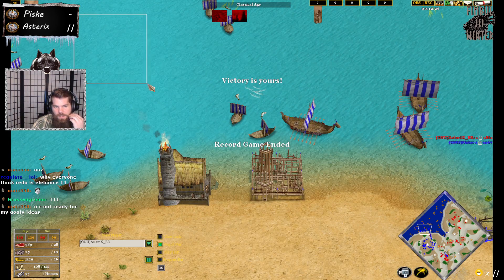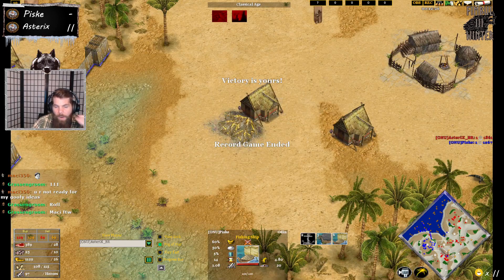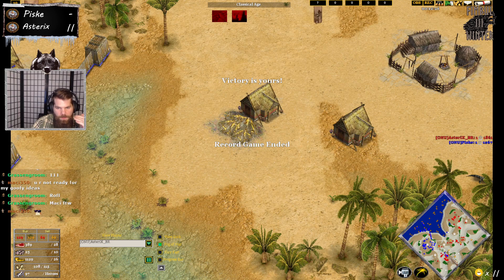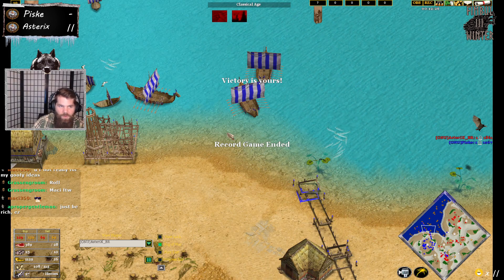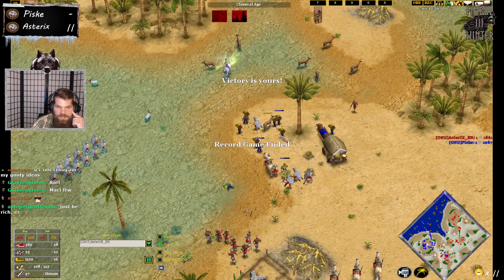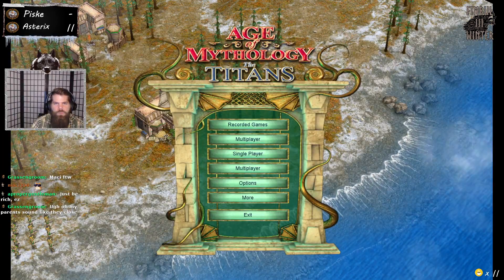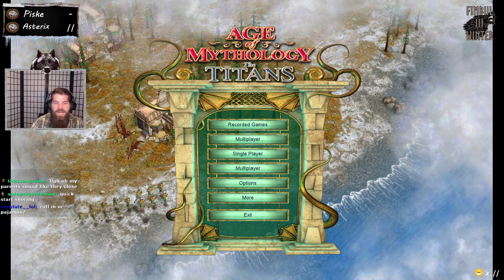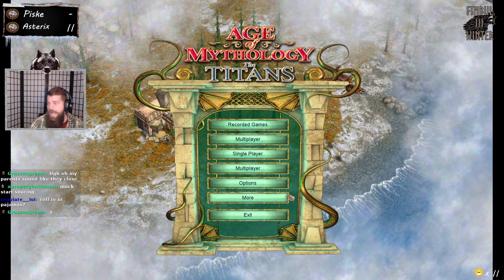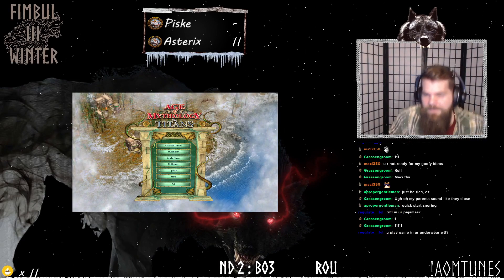Asterix takes it — two-zip. That was a good gold starve. The tricky thing is, we saw this earlier casting Stacky against Haro — Haro did a Heimdall rush and Stacky was doing well with fish, but the gold is really sketchy on this map. Asterix ended up going water at like seven or eight minutes which is kind of funny, but still got the gold starve. Asterix takes the match two-zip and moves on to face Shell-T. Well played Asterix — congrats on taking his first match!